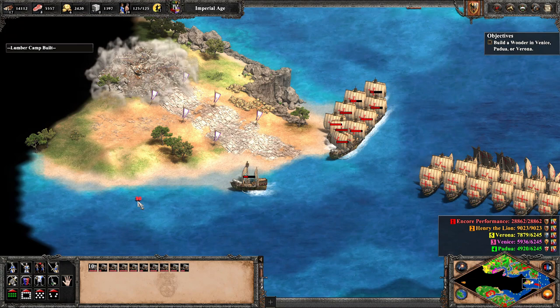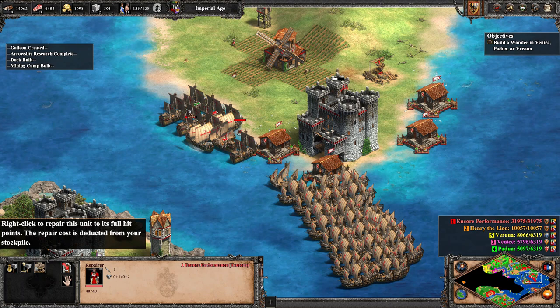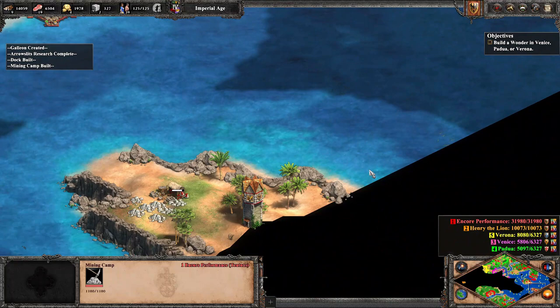Welcome to the middle ages where the minimum wage is non-existent. Now we sail our ships west and turn the city to ash as well. Unlike Padua, Venice doesn't manage to escape with a few villagers and is defeated on the spot.